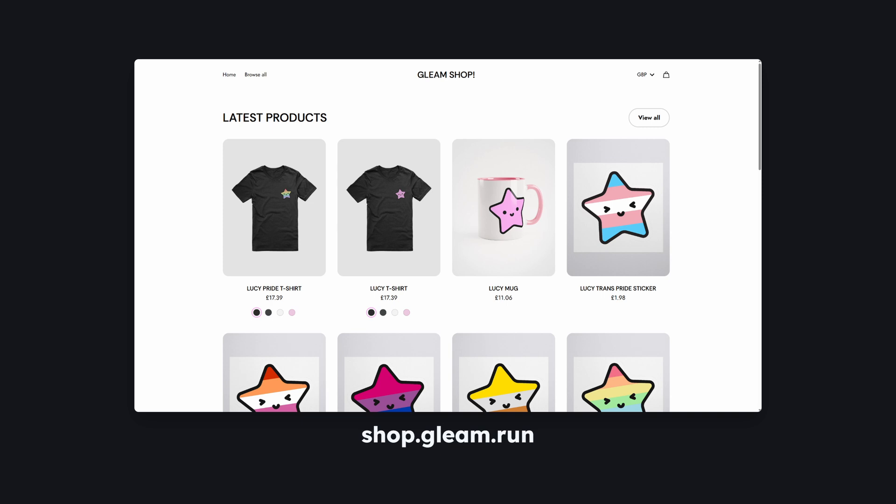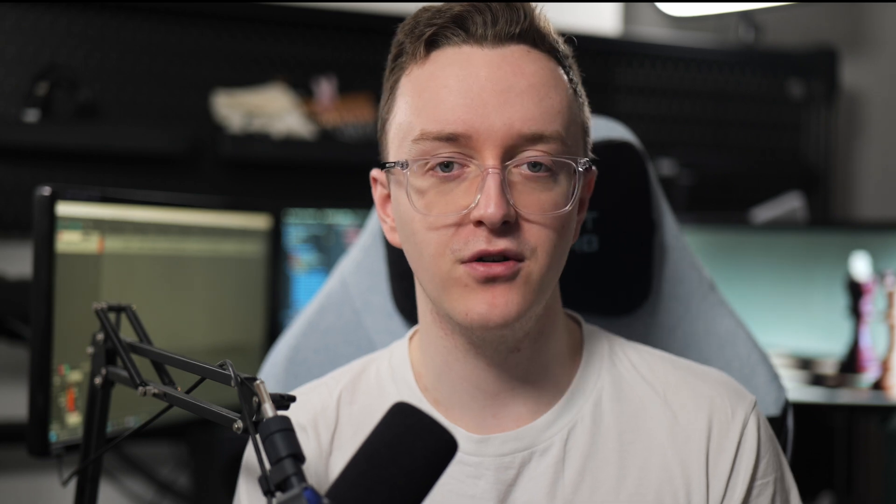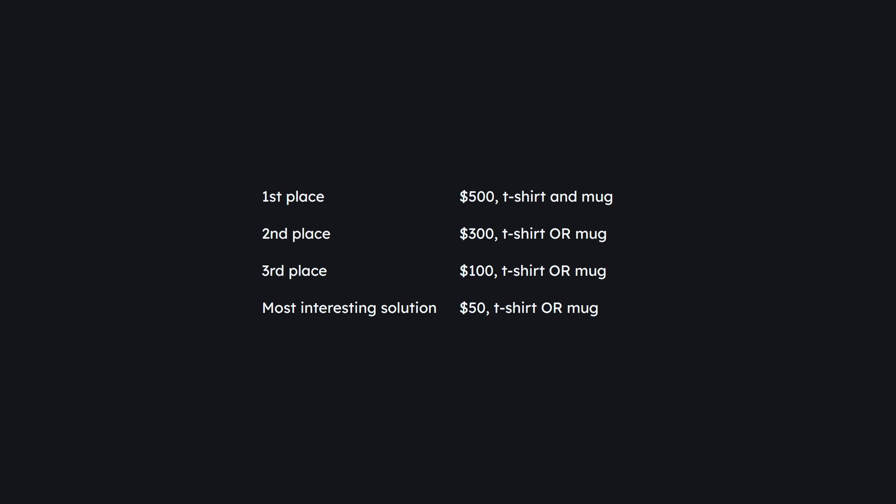As a quick plug, the store is at shop.gleam.run if you fancy some really cute Lucy merch, and the proceeds go towards funding Gleam's development. Other than that, there are some pretty good prizes for the podium too. Third place will win $100 cash and a t-shirt or mug. Second place will get $300 cash and a t-shirt or mug. And last but absolutely not least, first place will go home with a staggering $500, a Lucy t-shirt, and a Lucy mug.